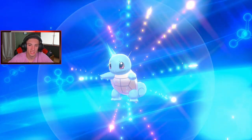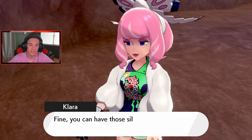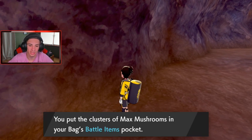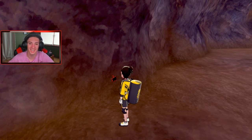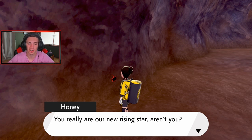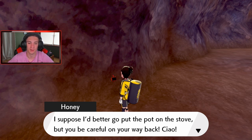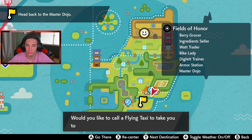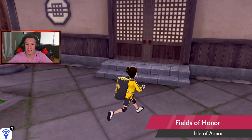I'm glad they added Max Soup so we don't have to grind to get G-Max Pokemon — just catch, EV train, then give it Max Soup and you've got a G-Max form. Clara brings out Slowbro and Dynamaxes it! It's the one from the trailer with a little cannon on its left hand. I counter with Max Wyrmwind and one-tap it. Easy win! Now give me Kubfu!